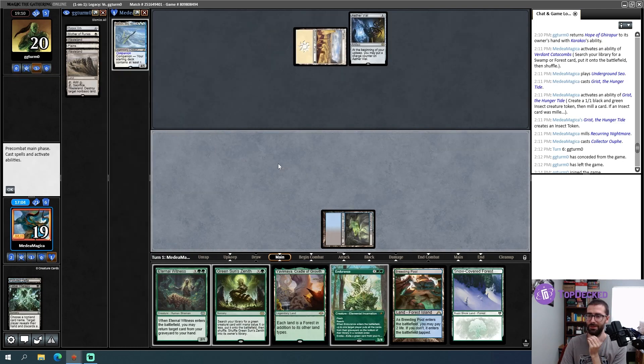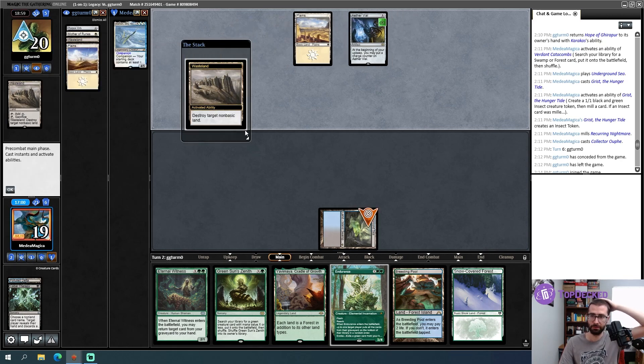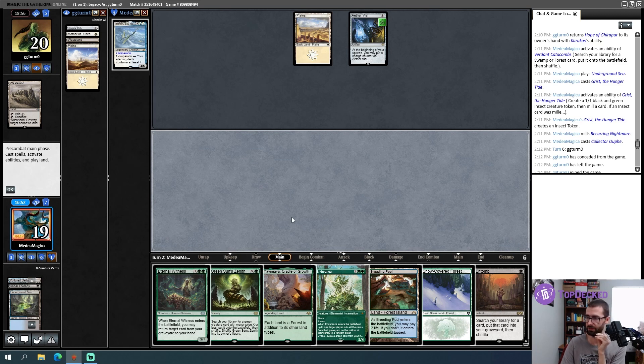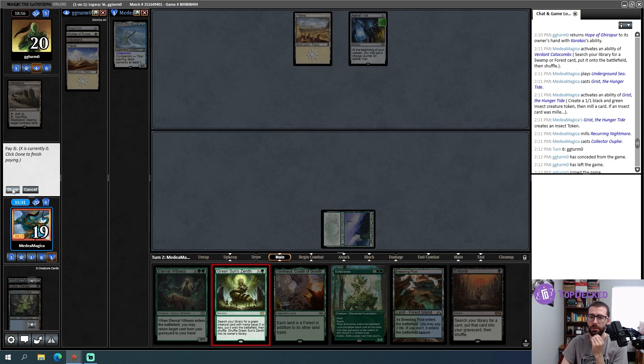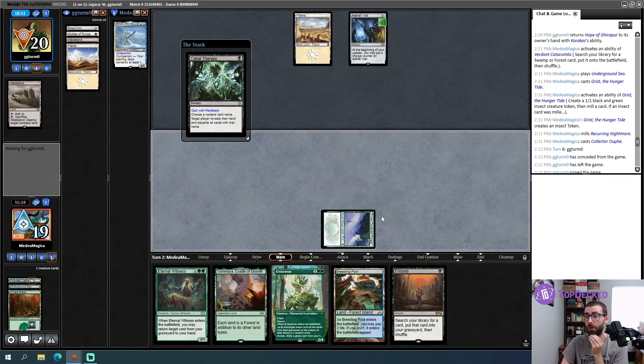I hit a Torpor Orb! That Torpor Orb is going to stop my opponent's ETB creatures — the white one that scales up, forget what it's called. Entomb isn't amazing yet. If I care about the Torpor Orb I can take it out with the Dryad Arbor and Cabal Therapy. I'm not sure I care — I have Endurance and Eternal Witness. But this represents Collector Ouphe, which is just so good. Let's take the Torpor Orb, get Dryad Arbor, Cabal Therapy targeting them — Mom will get put in. Yeah, if I don't take it I could regret it.